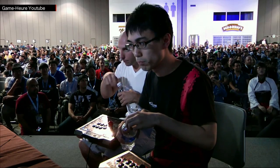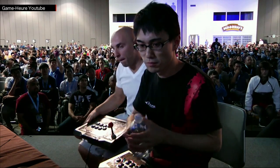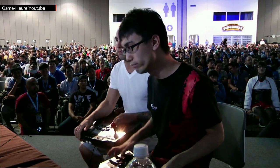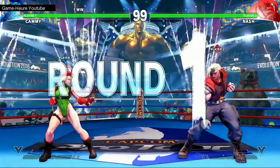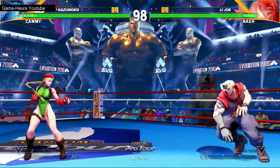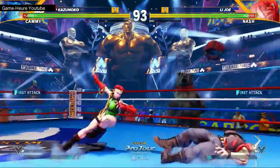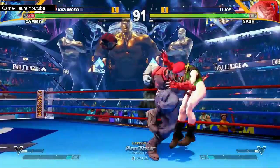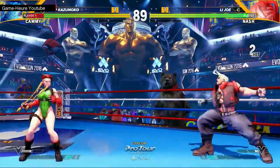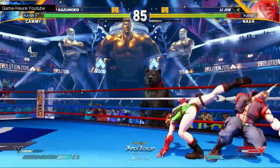It's gonna be one game apiece now. Joe — the defense there was not what it needed to be. It's so tough. The wheel of options that Cammy has, and Kazunoko switches between them so well — that's how Cammy beats you. It sounds simple: throw or frame trap. But when it's executed so properly, it is so devastating to deal with.